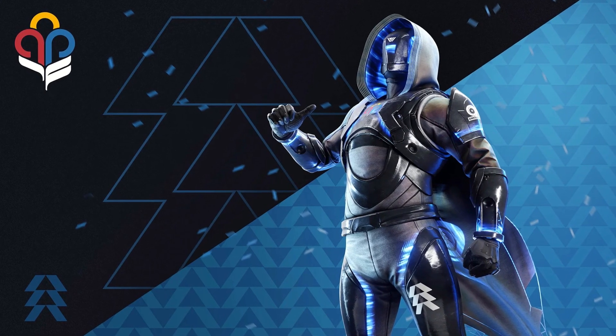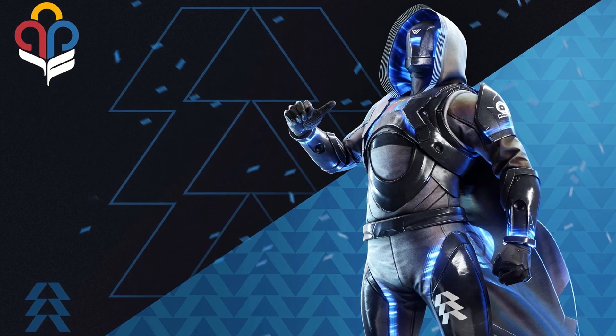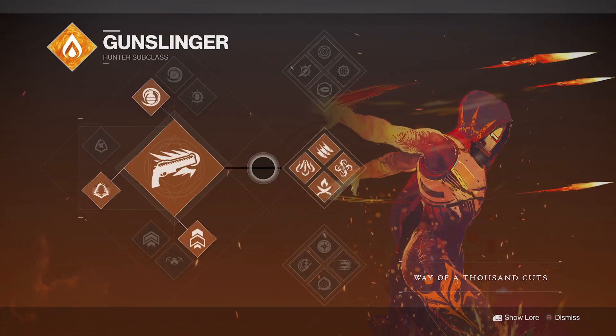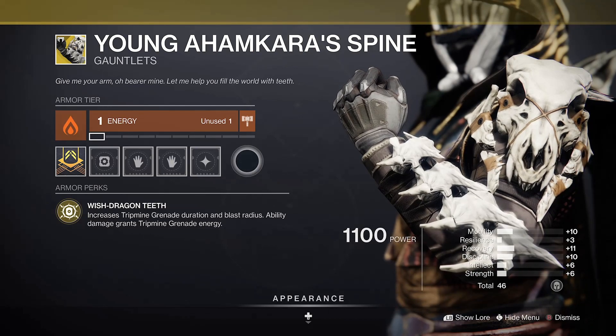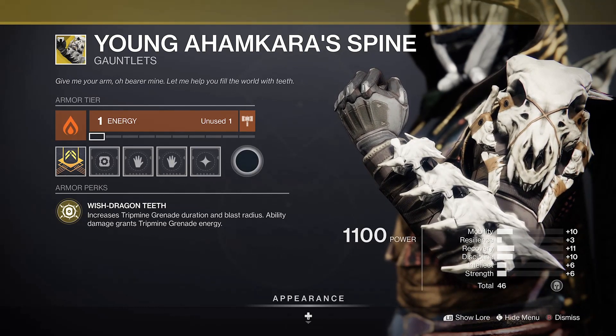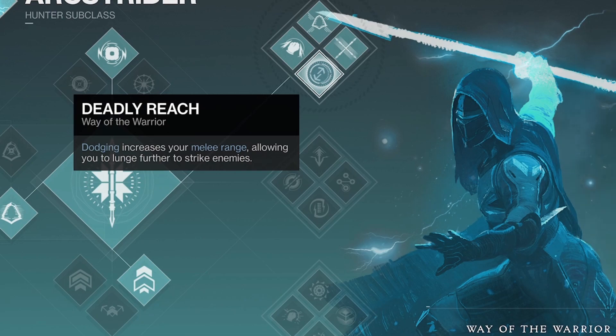Finally onto the reigning champions — Hunters. First up you'll want to use the middle tree Way of the Thousand Cuts. This is the easiest subclass to use as you'll have near infinite uptime with the Knife Trick melee. Chuck on the Young Ahamkara's Spine for improved Trip Mine grenade damage and you'll be creating laurels for days. Arc-wise, Way of the Warrior is the top pick thanks to its Deadly Reach and Combination Blow infinite melee ability.